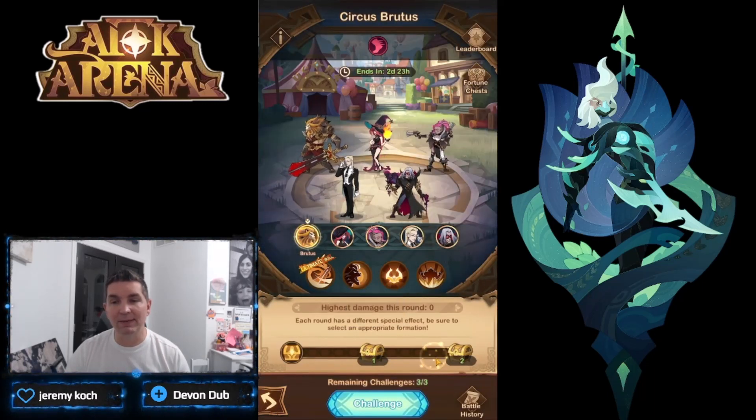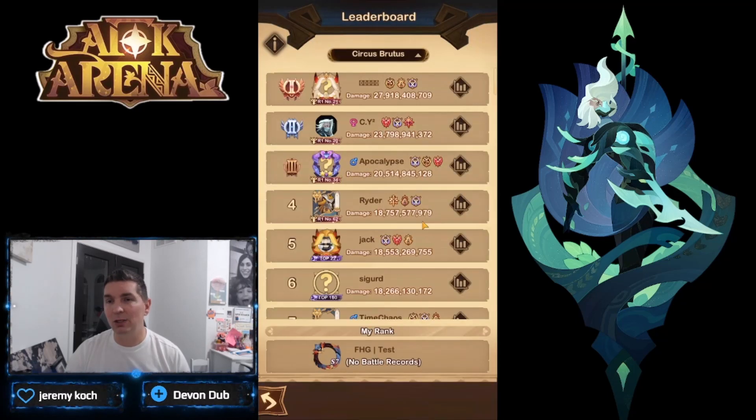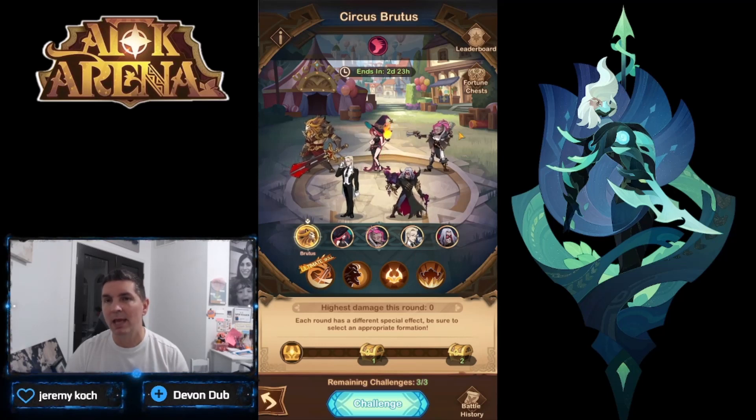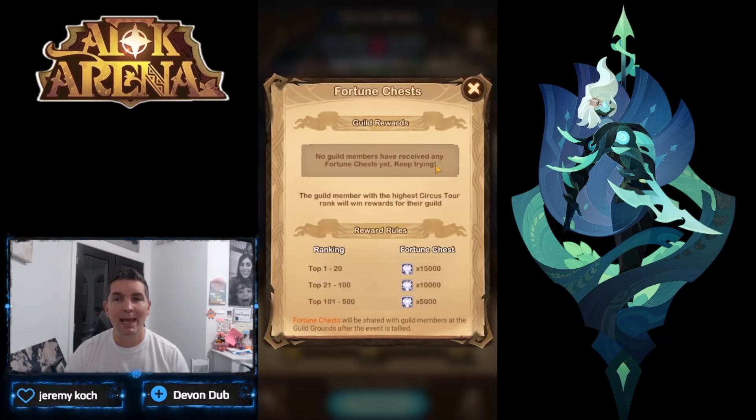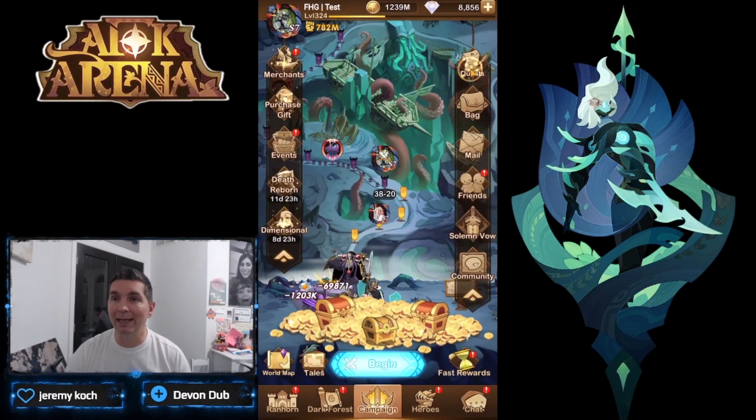Looking at the Circus Tour — you can see here this gives us 65 and this gives us 65, so we get 130 cards from our challenge attempts. We've done this circuit with Brutus a couple of times. You can see remaining challenges three of three, and throughout the event the teams change, so there will be different teams in here. The fortune chest is based on the guild doing the most damage, and those chests are split between all guild members.